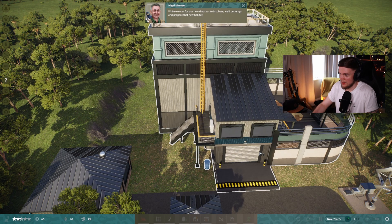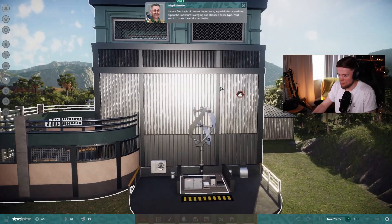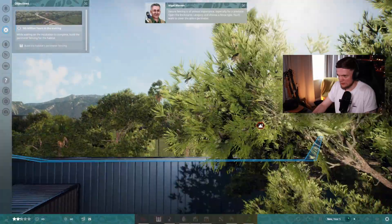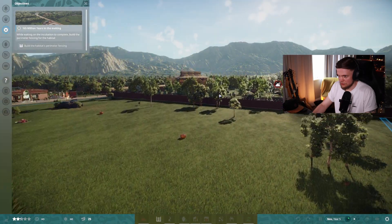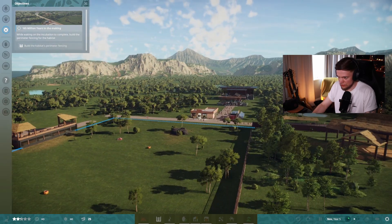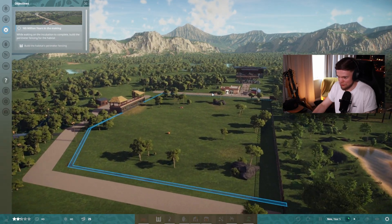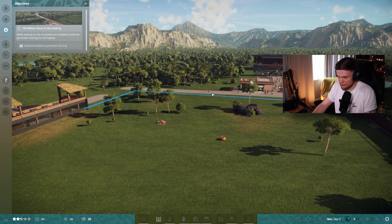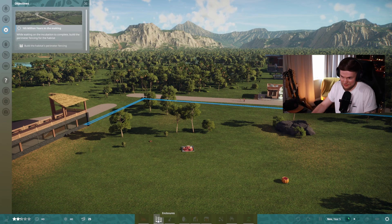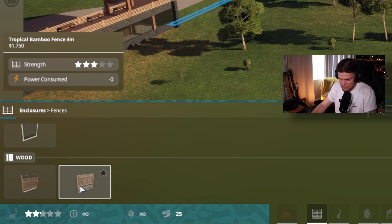While we wait for our new dinosaur to incubate, we'd better go and prepare the new habitat. Secure fencing is of utmost importance, especially for a predator. Open the enclosures category and choose a fence type — you'll want to cover the entire perimeter. I'm using the mouse thinking like looking up will make you fly up — it doesn't. You just need to do the rotations. That might actually help with a little bit of fine tuning. So I've got to build the perimeter fencing. I like the look of this wooden one — concrete works too. Can you see these zoomed in?